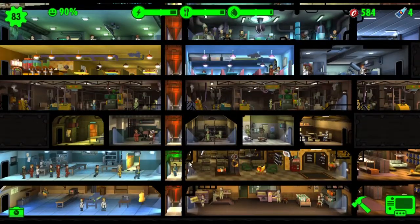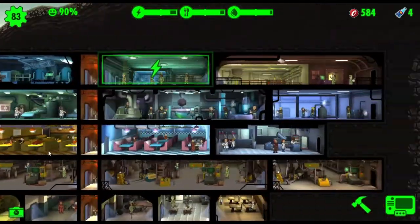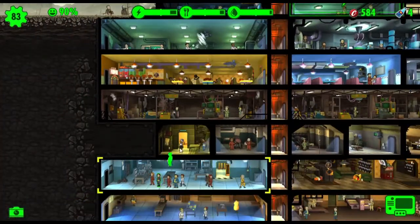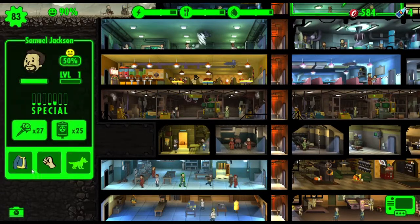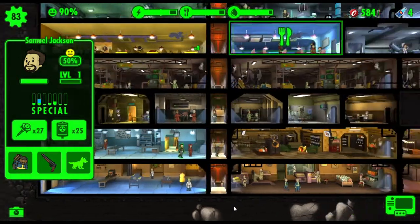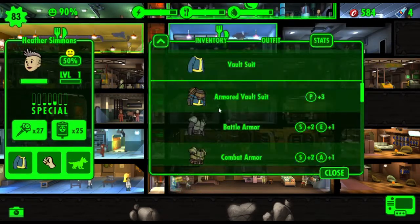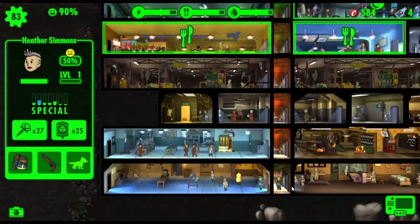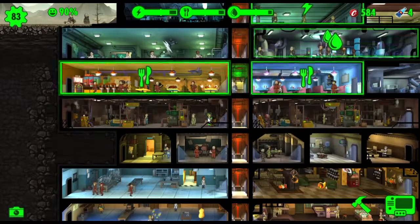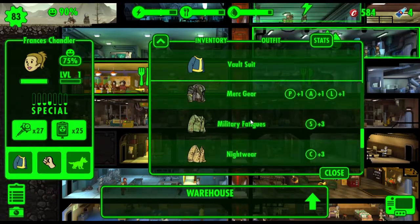I just heard the mysterious stranger - if anyone can see him let me know because he's worth money. As your vault gets bigger and bigger it's harder to find him. This person has an armored vault suit on, so we'll hand out a few more armored vault suits and weapons. Just go through and find your dwellers that are unarmed and arm them up. Put them in a room, assign them to a room - it stops you having people aimlessly wandering around.